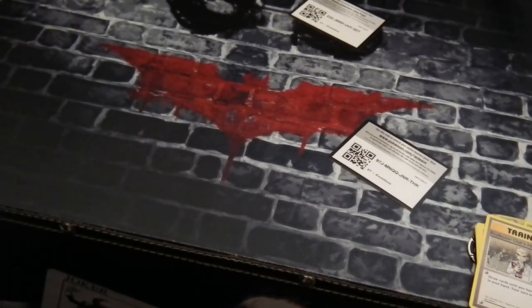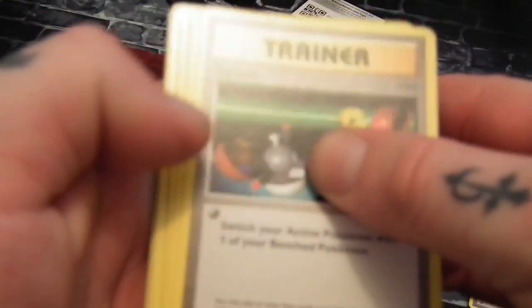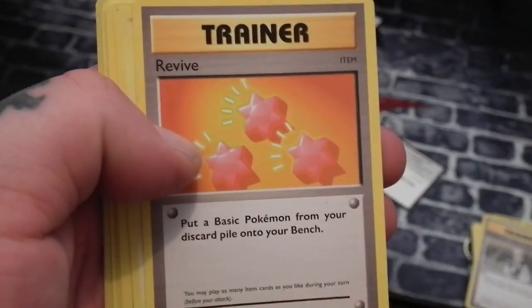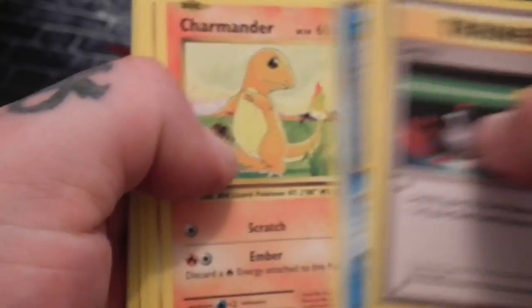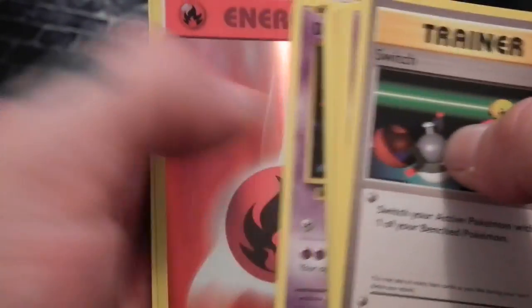Okay, this is the last pack. Here's your code card for you guys. This is the last pack of Evolutions we're going to open now. So it's a Switch, we've got a Koffing, we have a Revive, a Magnemite, a Seal, a Charmander, a Diglett, a Drowzee.